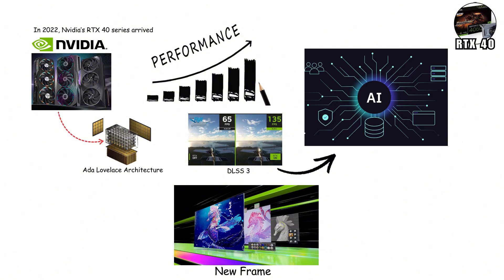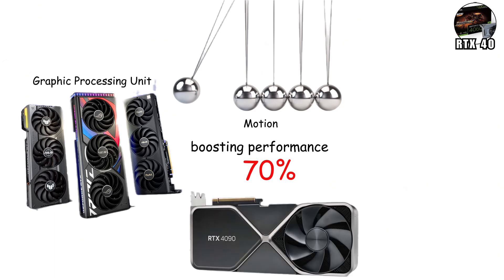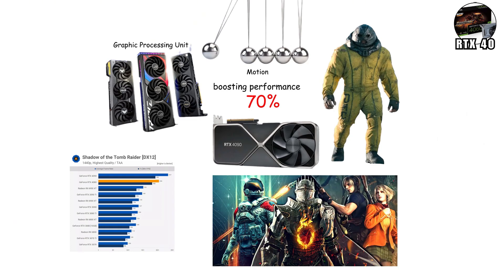Instead of simply upscaling, the GPU could now invent motion, boosting performance by as much as 70% without visual loss. The flagship RTX 4090 became a juggernaut, dominating 4K benchmarks and even pushing triple-digit frame rates in ultra-demanding games.